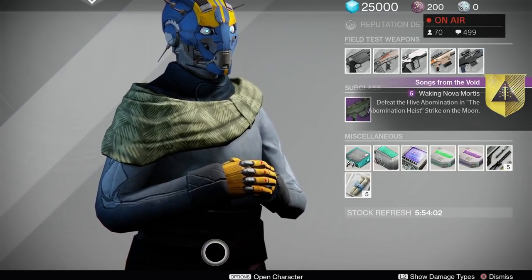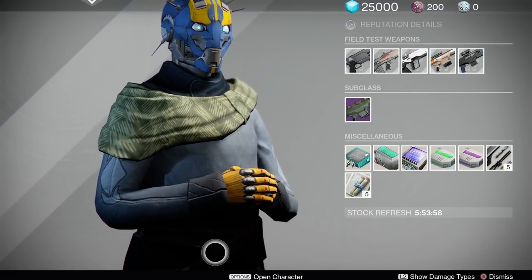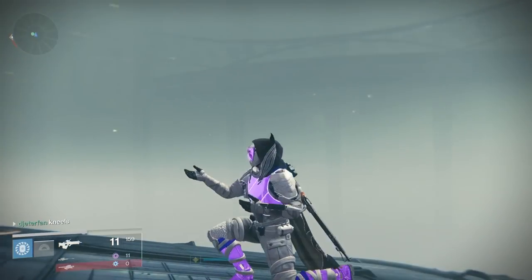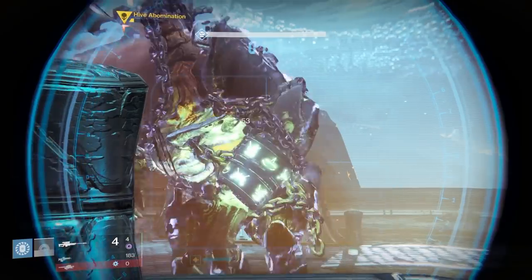Here he will ask you to complete a strike — the Abomination Heist. It's extremely easy, around 260 light. I do suggest grabbing at least one friend. It is matchmaking so you won't really need to, but if you have a friend in there to help you it will go a lot faster and you'll probably do it on your first try.